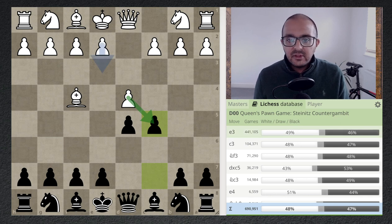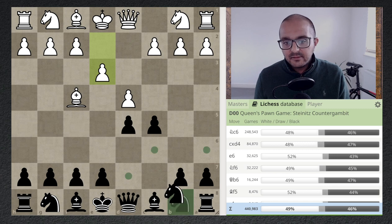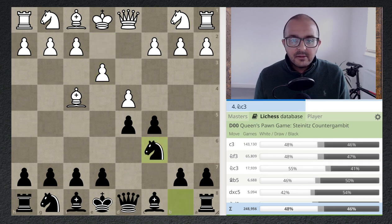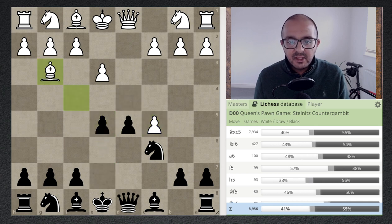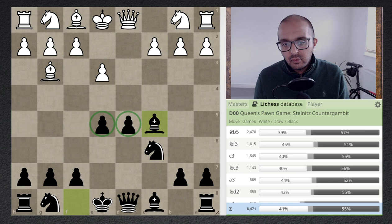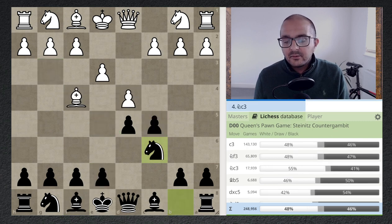After e3 or c3 — they often transpose into each other — the top engine move is e3. I like to play the move Nc6. If white decides to take on c5 with dxc5, that's a mistake, because now after e5 the bishop gets pushed back to g3. After bishop takes c5 you have two monster pawns in the center and the engine favors black — a very comfortable position. Knight c6 has a positional feel; it prevents white from releasing tension in the center.